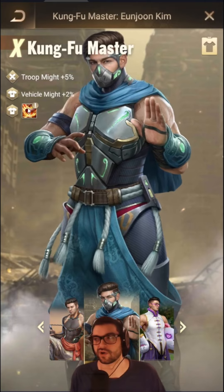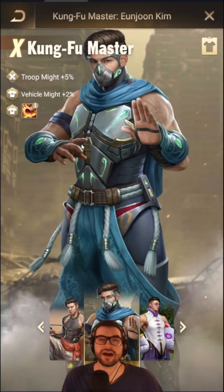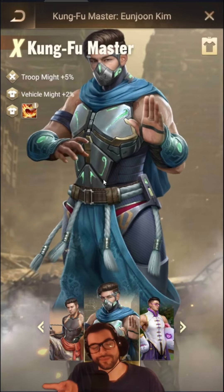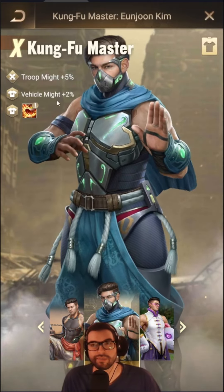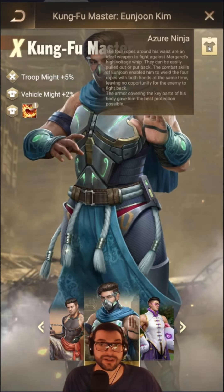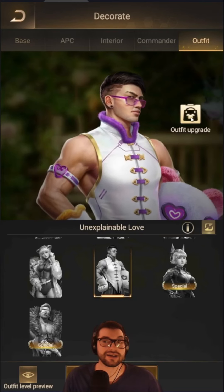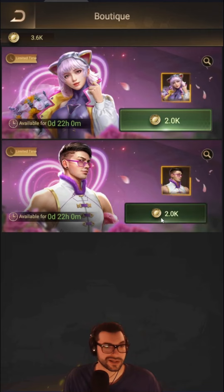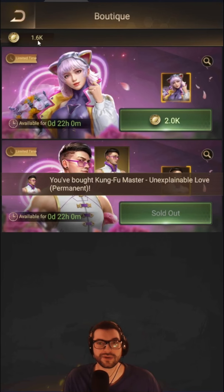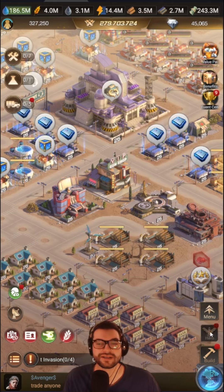Obviously the skill-upgrade outfits are harder to get or more expensive, but if you have the choice of equipping one or the other, you're probably going to want to equip the skill-effect one. So I'm going to unlock the Kung Fu Master skin here with my buttons — I had 3,600 buttons, so now I have this skin basically.